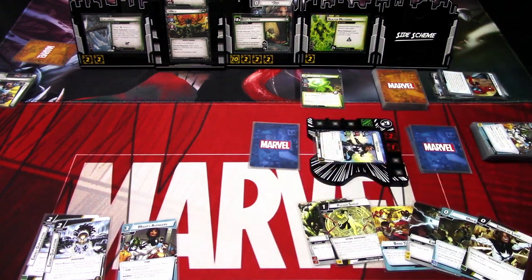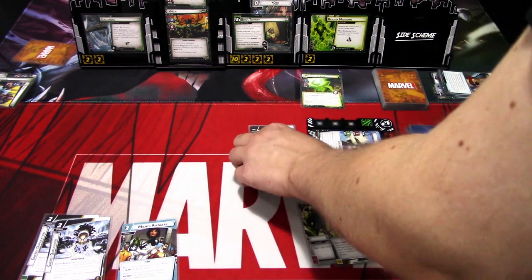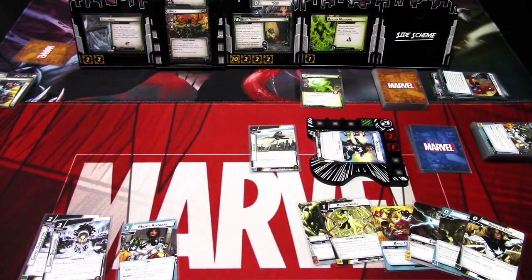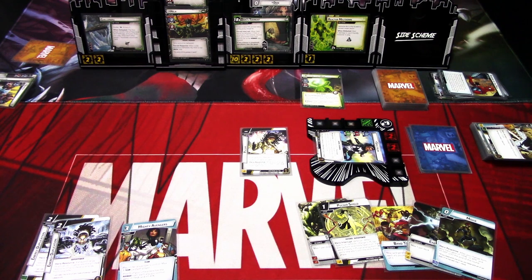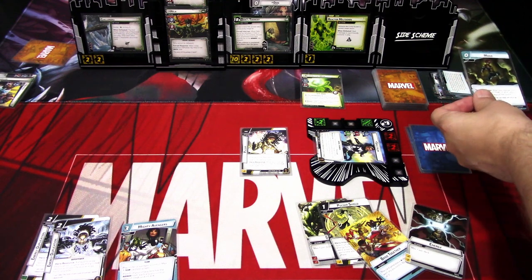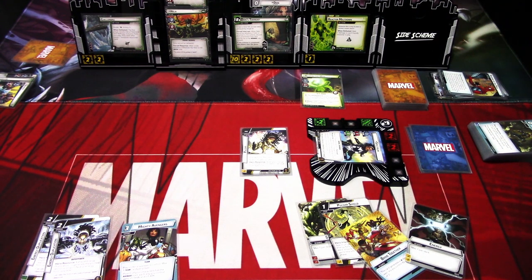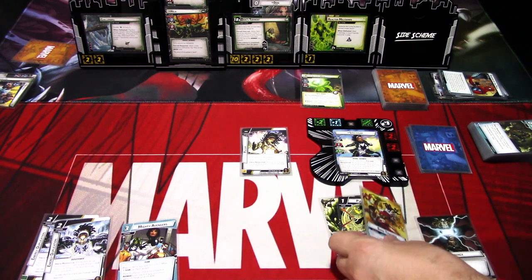We'll flip to Hero — can't even attack. We'll go to Photon and one from here with Speed of Lights. We'll go to Pulsar — one damage from here. I'll mark this — probably plus two defense. And we'll use Moxie, so we have plus one to the end of the round. We ready up and discard the Band Together.